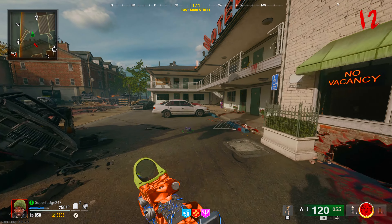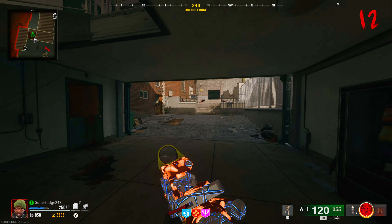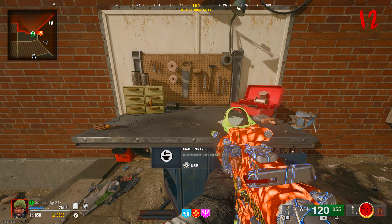If we go over to this damaged truck, we can find an ammo cache. Interestingly enough, there is also another wall buy here where you can buy the GS45. Inside the riverside area there is a mystery box location — you can hit this to get yourself some of your favorite weapons.